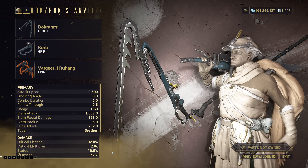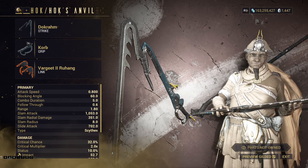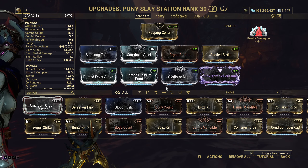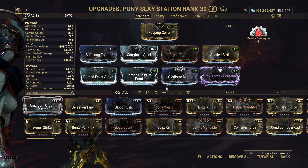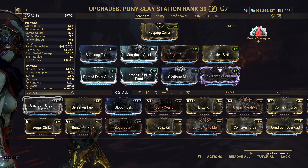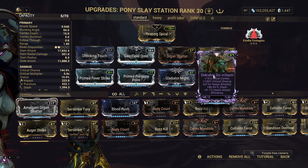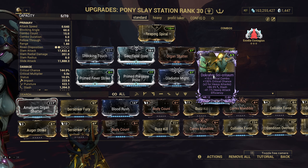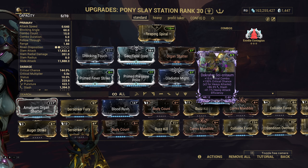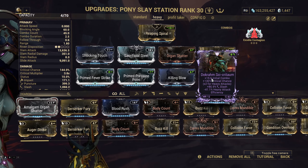There's a balance to be had when it comes to how fast you do it, because this can be sluggish. When modding your Zaw specifically for Contagion, it's pretty simple: critical chance, critical damage, damage, elementals — and that's a good start. Initial combo is very good if you can reach 3x, so you either have to go with daggers with Covert Lethality, or get a riven alongside Corrupt Charge. And if you're making use of heavy Contagion attacks, Killing Blow also seems to affect it.